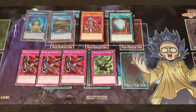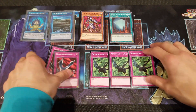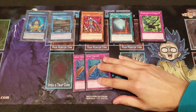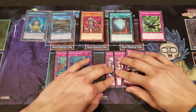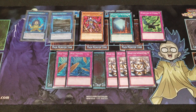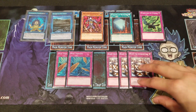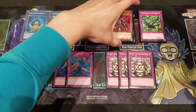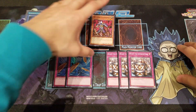Last but not least, we're running three Windstorms of Etaqua — a standard staple card in Speed Duels — rounding out the main deck traps. In the side deck, we have two Dust Tornadoes for back row removal against annoying spell/trap cards, and three Ready for Intercepting, which is highly needed against the current Tier 1 decks: Amazoness, Gravekeepers, Relinquished, and Blue-Eyes. Some may even put it in the main deck.